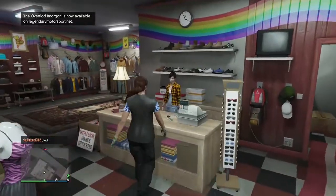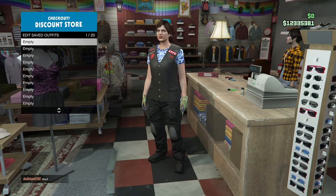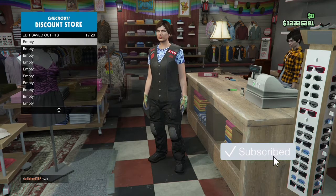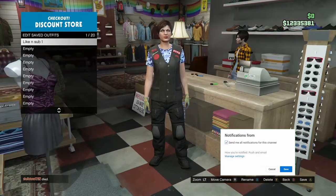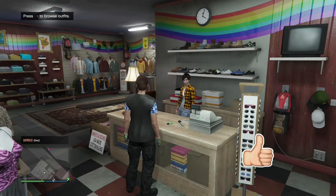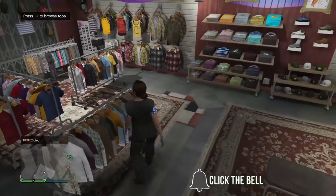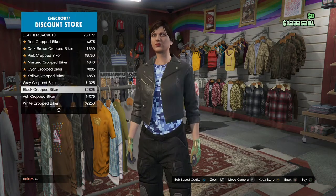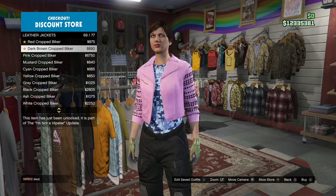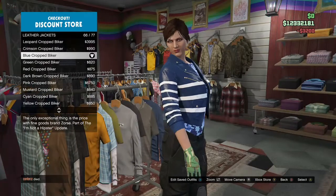Once you have the light woodland tactical gloves, come save this outfit. When you save the outfit, save it in an empty slot on your main character. For example, if you saved your outfit with the white joggers in slot 20, save this one in a different slot. After saving, back out and make your way to the top section. Go to leather jackets and purchase the blue cropped biker, which should be towards the bottom.